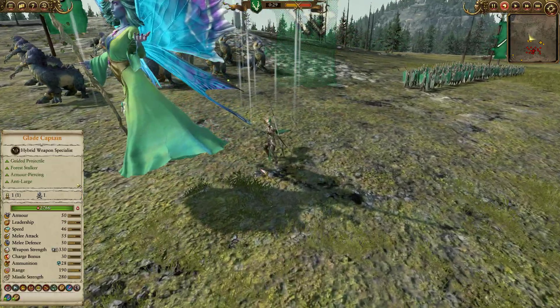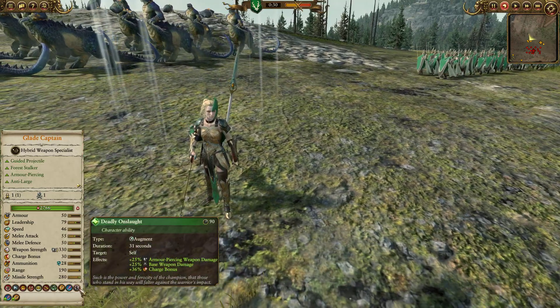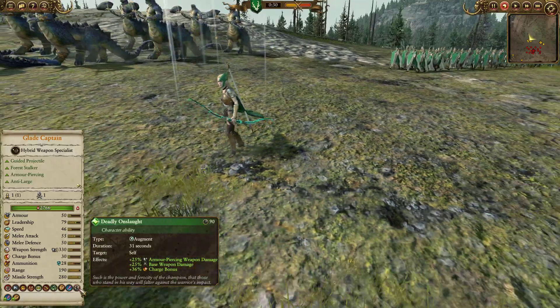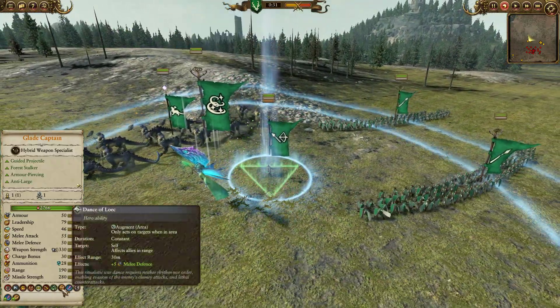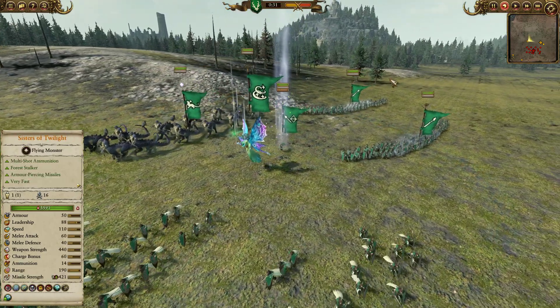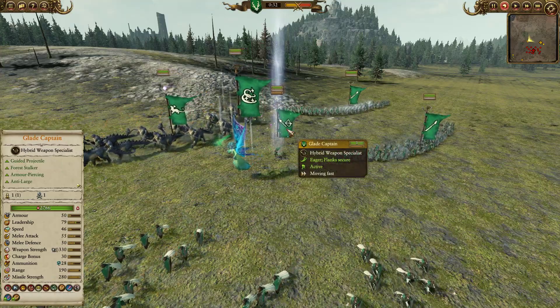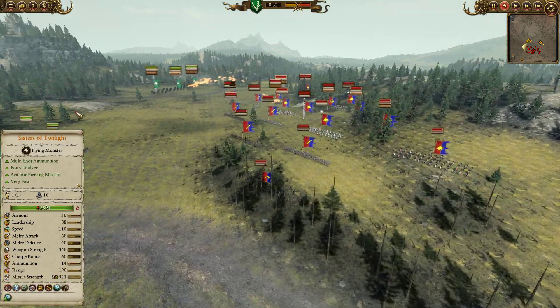I think she's probably going to get a points increase fairly soon. We also have a Glade Captain, who I've struggled to make work because they're relatively squishy, but with Deadly Onslaught, coming in with Horn of Isha to give plus melee attack to everyone around her, plus melee defence with the Dance of Loic, I think she's really going to be quite potent in more death-boxy builds — especially on foot, so she's quite hard to snipe. She's also anti-large, so she can do some good poke to knights.